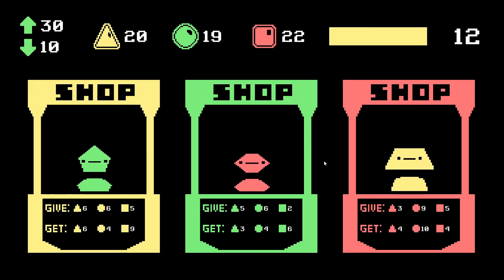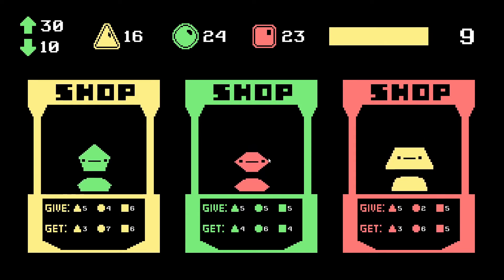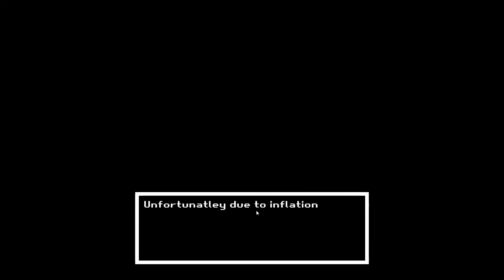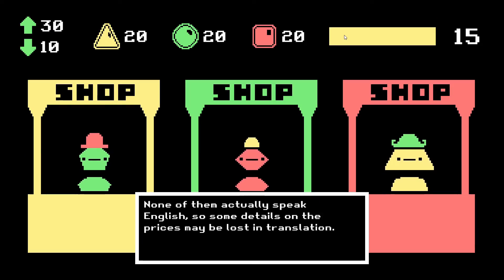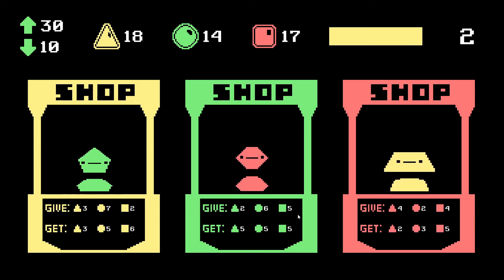I also brought back the timer between trades because I still wanted to add a real-time mechanic in the game, and also just to make it even more stressful. I then decided that instead of making the game infinite, it would be split into levels with different gimmicks. For example, a level about inflation, one about trading with foreign merchants, even one about tax evasion. And the way you would progress through each level would be by making trades until the number at the top right runs out.